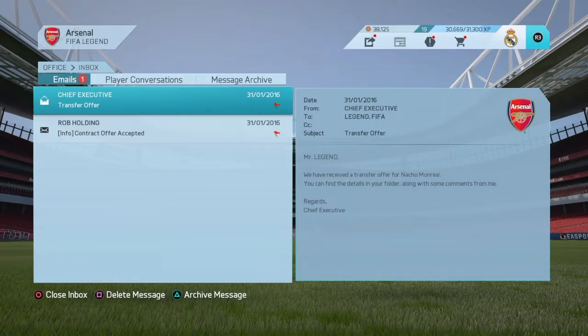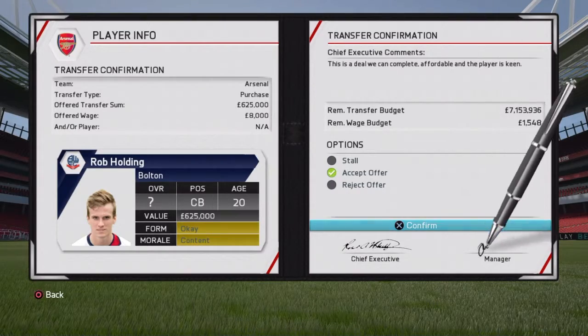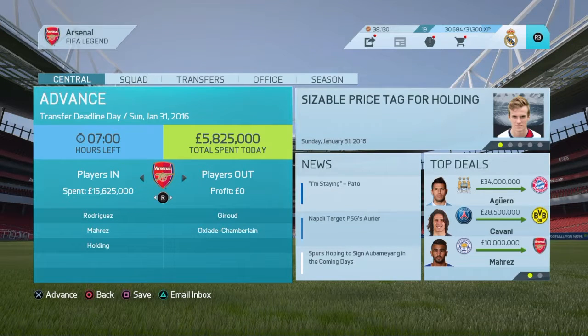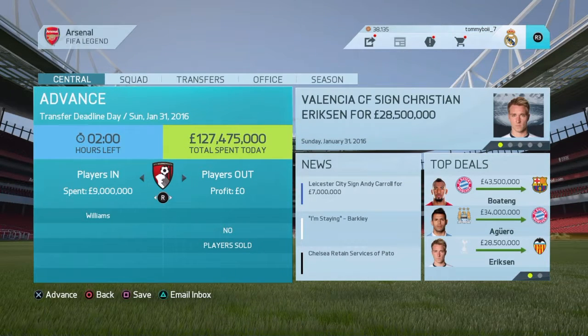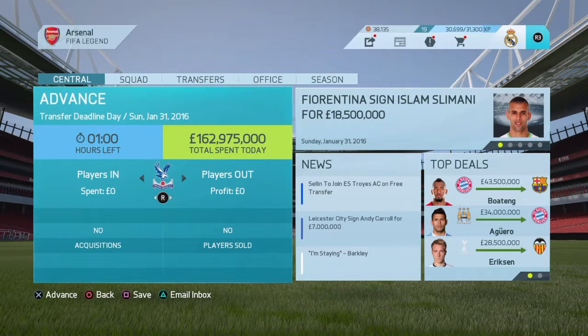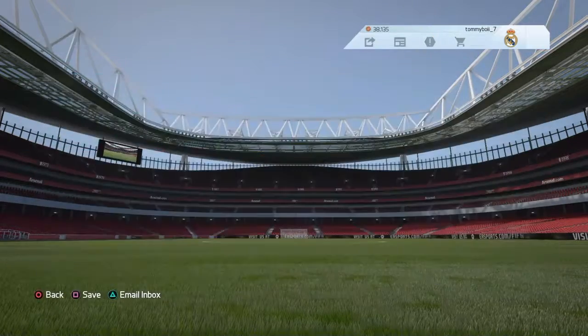Rob Holding accepts his contract and we have a backup defender. We've got Gabriel and now Rob Holding - young defenders. Chambers is young but very good and will get better. Maybe at the start of next season we'll add a couple more players. Players sold: Nacho Monreal for nine and a half million. In the news - Leicester signed Andy Carroll for seven million, Aguero to Bayern Munich for 34 million - so cheap! Boateng to Barcelona for 43 and a half million, Eriksen to Valencia for 28 and a half million.